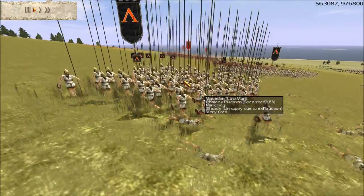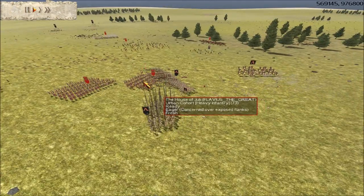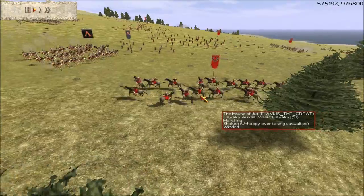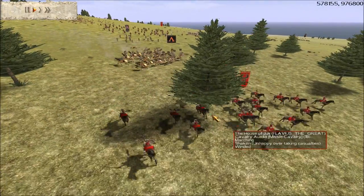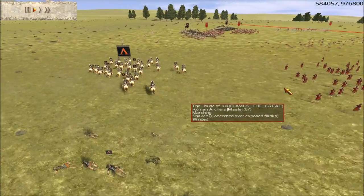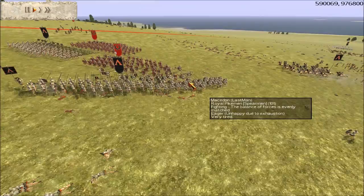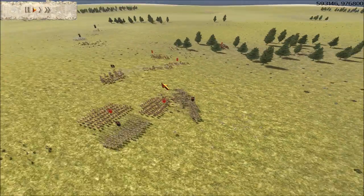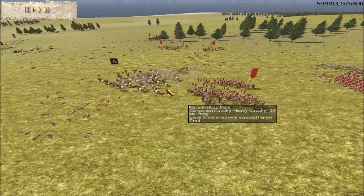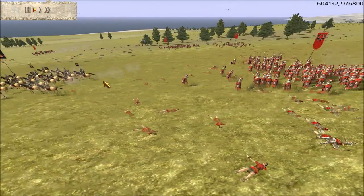My guys are very tired and his Urbans are fresh somehow — I thought they were doing just as much running as I was, but apparently not. I see his Cav Auxilia here and try to charge and take them out, but he moves them away. So instead I go for the Roman archers, but then his Auxilia scares me away. As long as I'm keeping them away from the main fight here, that's fine.